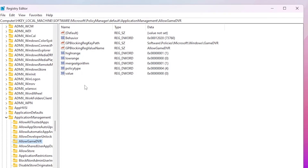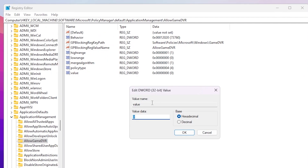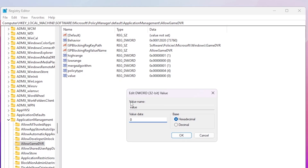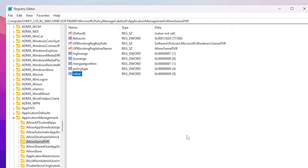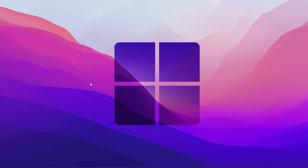Click on the ApplicationManagement folder and expand it. There you will find AllowGameDVR — go inside this folder and you'll find the registry value. Open it up, go to Value Data, set it to zero to disable the setting, hit OK, and save the settings in your Registry Editor.